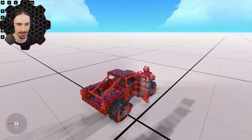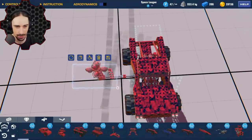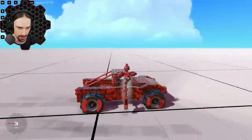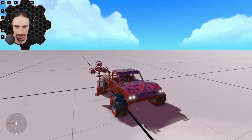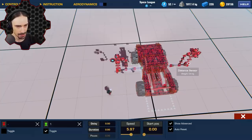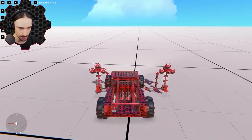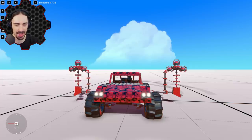Almost every single time I have one of these ridiculous ideas, I have a vision of how it's going to work, and the first try never turns out to work that way. One adjustment I want to make is to have it extend definitely less fast. Now I'll copy and paste this to the opposite side, and set each one on a separate button — pressing number two extends the right side, pressing number one extends the left side. So this is it: inspired by the Fulton Surface-to-Air Recovery System, this is now the Scrapman Surface-to-Air Good-Ridden System, and I am ready to test this thing out on some unsuspecting victims.